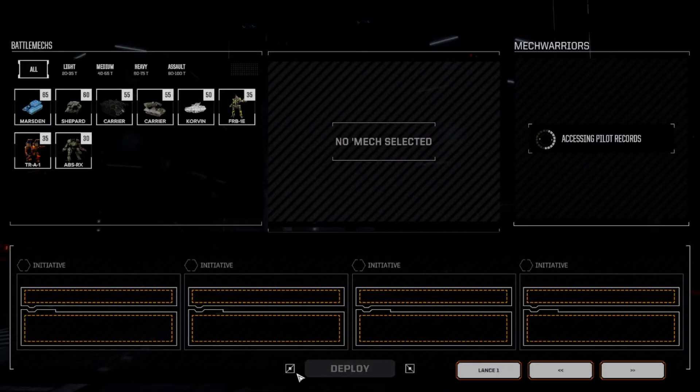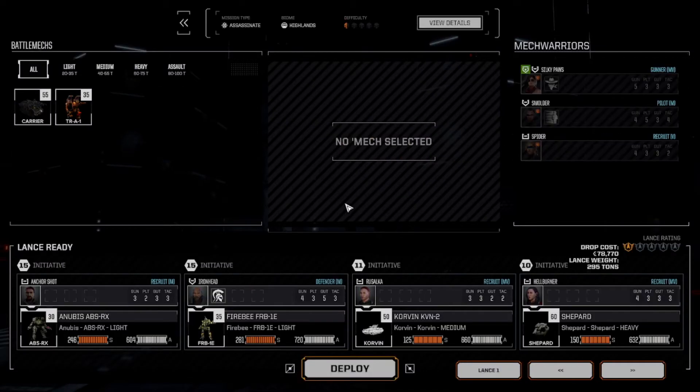Yes, we're going up against Steinar or the Lyrian Commonwealth, but that is fine. This is the lance I'm planning on taking — bringing two mechs. We leave the carrier home because we don't have the people; there are still some in recovery. That is actually quite nice, because keeping some people in recovery means we can drop more often. So let's get going and see what is happening.